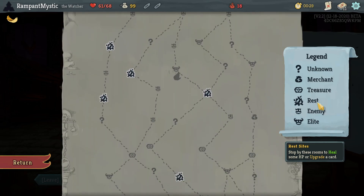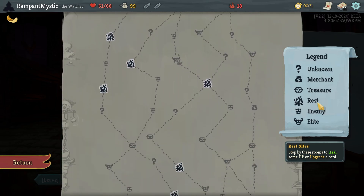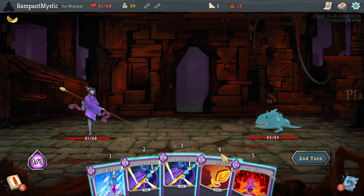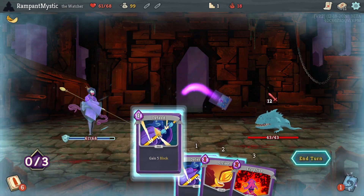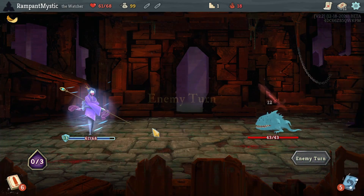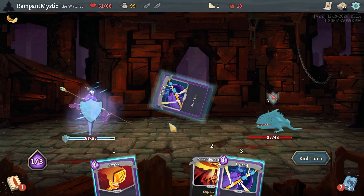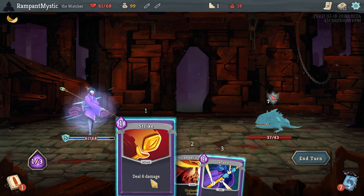I see a decent path: triple rest with one Elite. The rest are not as good. We're sticking to the left. We have an early shop as well.